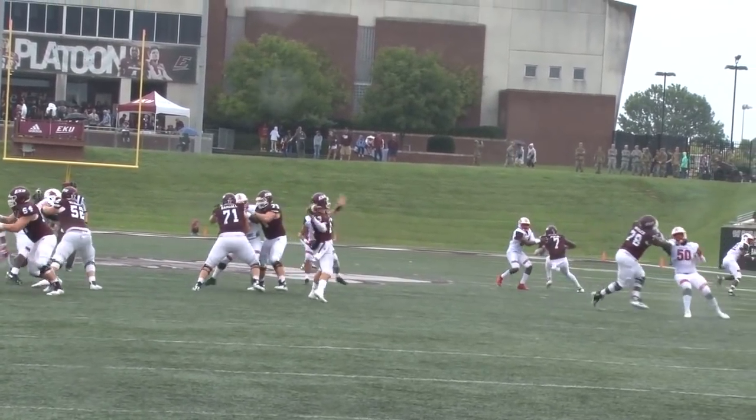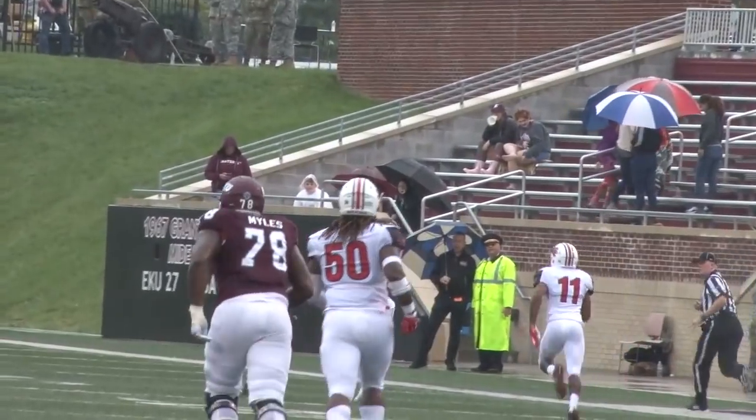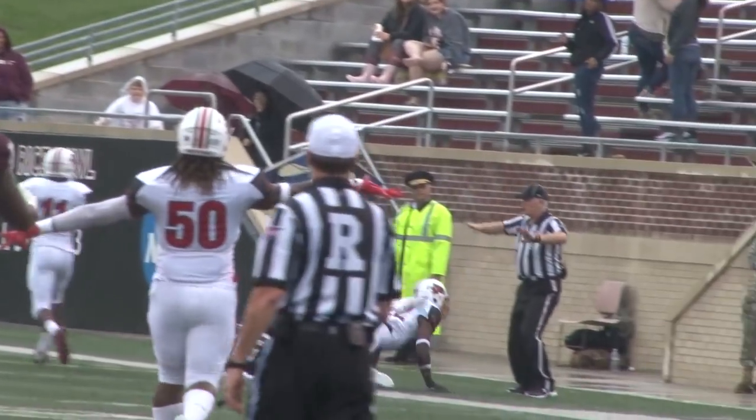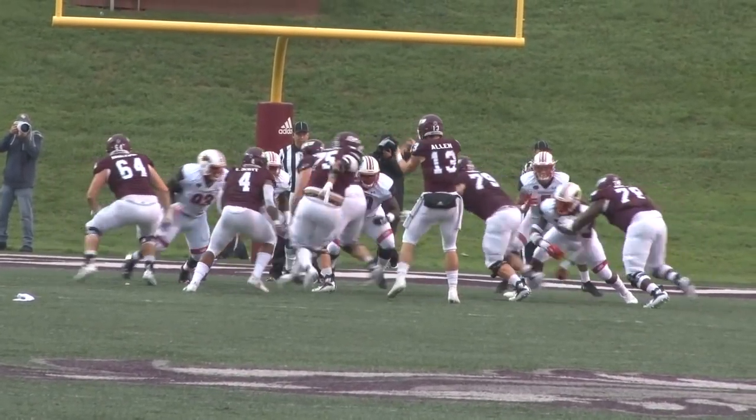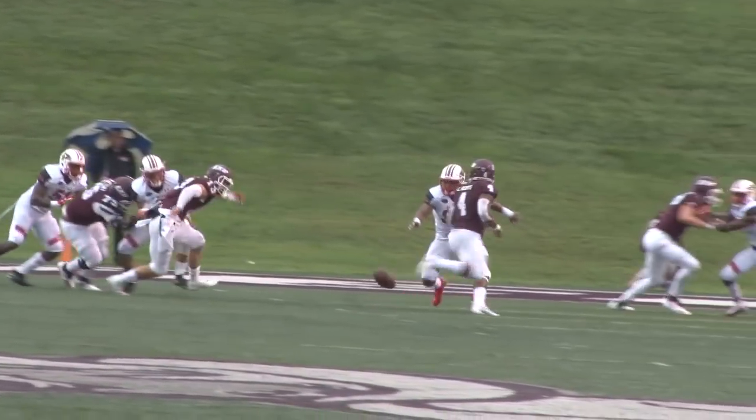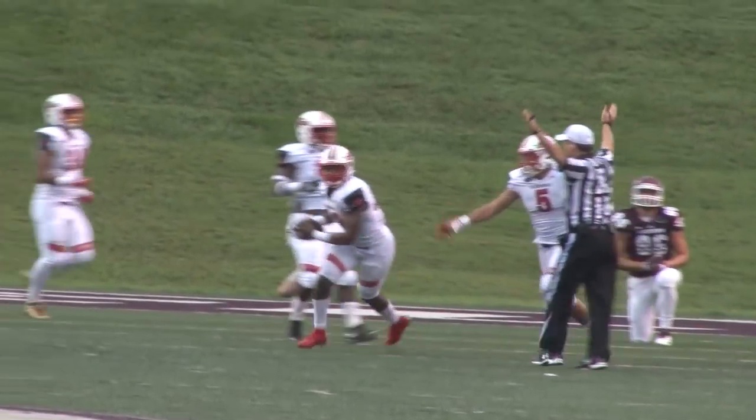Allen takes the shotgun snap, looks right, goes deep down the right sideline. That ball is knocked away at the last second — incomplete. And quickly, twin receivers to each side — and they fumble the football, and the Redhawks are on it.